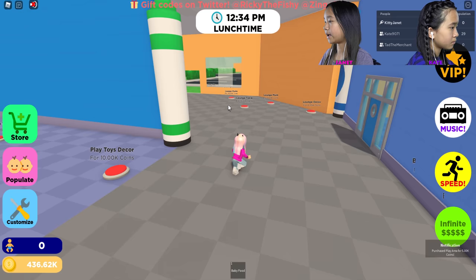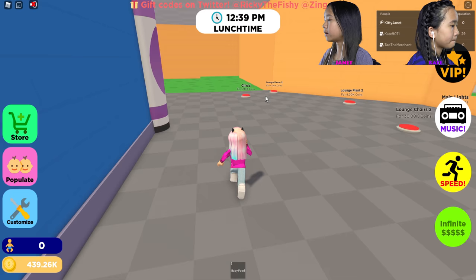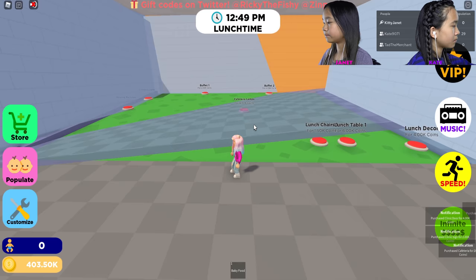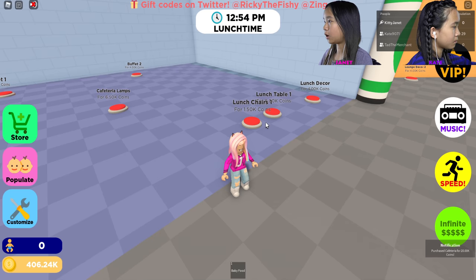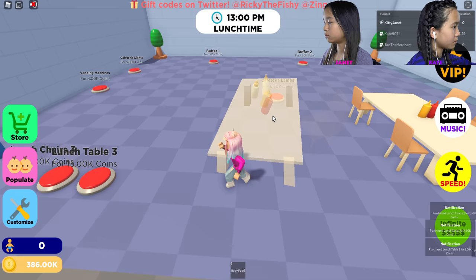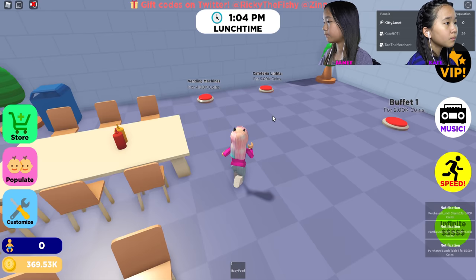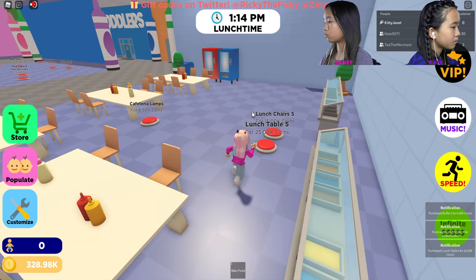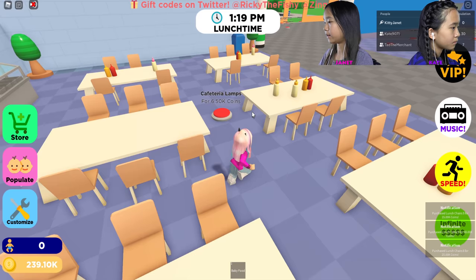Looks like there's a clinic over here — that's a cool clinic sign. And this is the cafeteria. I'm going to start off by opening up the cafeteria, buying everything here: tables, chairs, vending machines, cafeteria lights, buffet number one, buffet two, some more lunch tables, and cafeteria lamps. I think I finished the cafeteria.